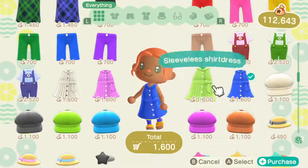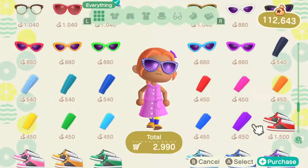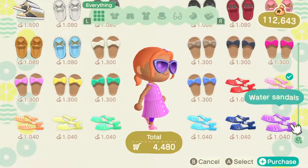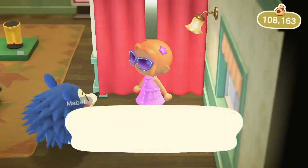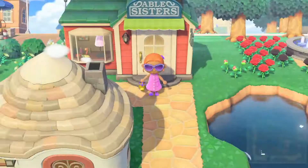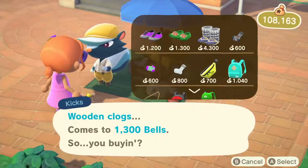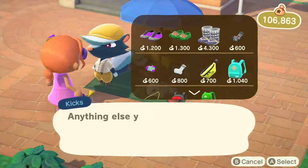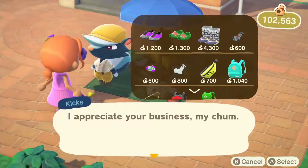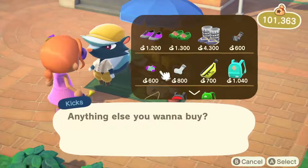Over in Able Sisters, things are not really cheap — one outfit costs at least 4,000 bells, so you also need a little bit of money if you're going to go shopping there. Sometimes they have treats like bubble gum and crowns. Right now there are other animals that come to my island and sell things like bags, shoes, and socks. Look at the prices — boots and a backpack for like 1,040 bells — so you need a few bells in your pocket.